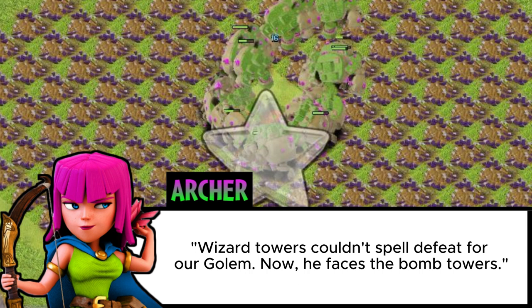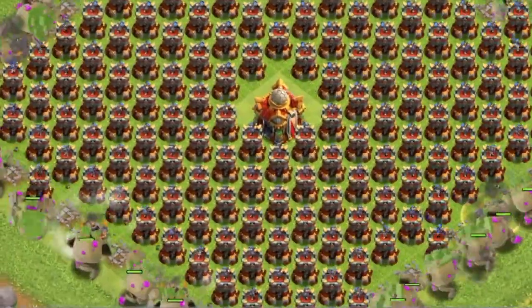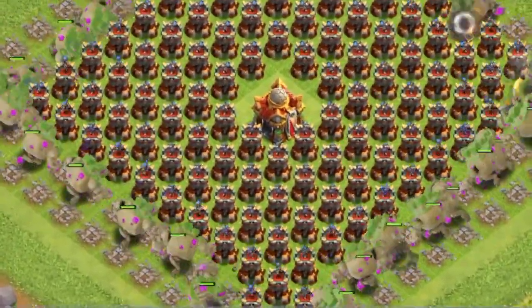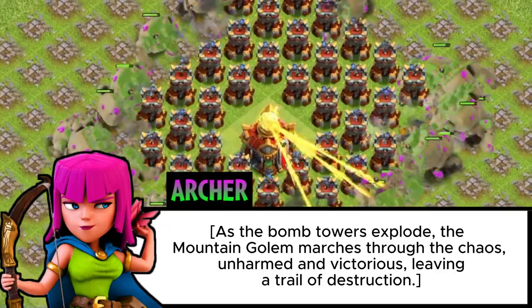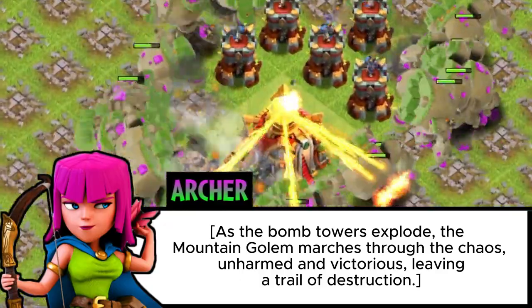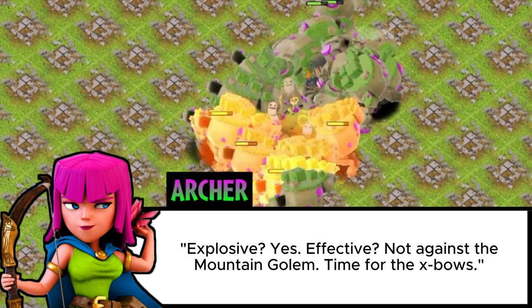Now he faces the Bomb Towers. As the Bomb Towers explode, the Mountain Golem marches through the chaos, unharmed and victorious, leaving a trail of destruction. Explosive? Yes. Effective? Not against the Mountain Golem.